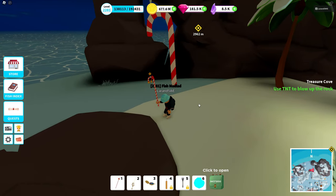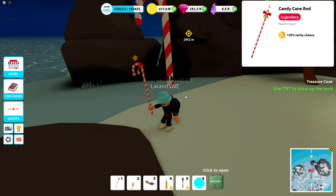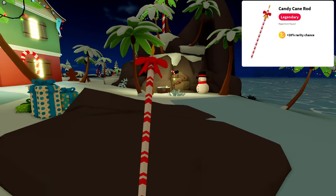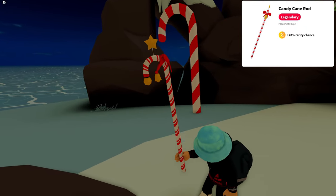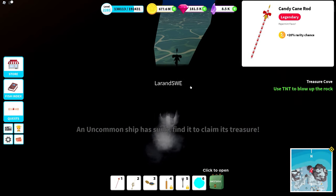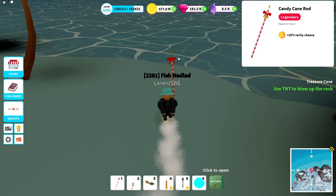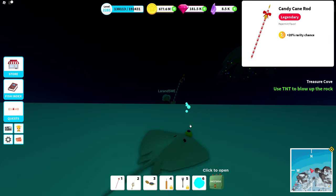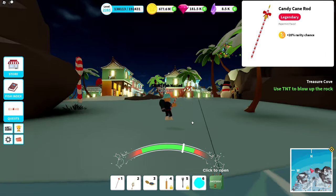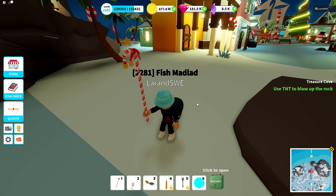And then we end up with the last legendary skin — the candy cane rod. It looks like a candy cane. It has 20% rarity chance. Nothing seems to be glowing, and clearly it doesn't emit any light in the dark. Checking it underneath the water — it's the little bell that acts as the bobber this time. Those are the four rod skins we have during this Christmas event.